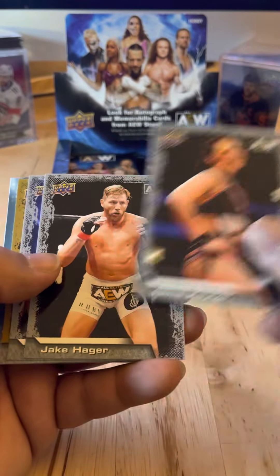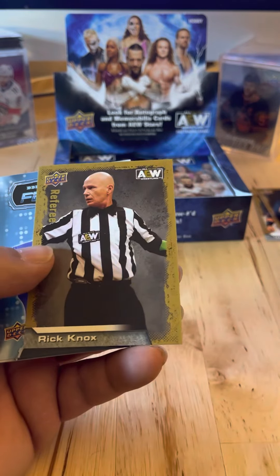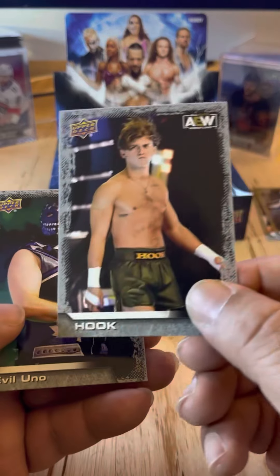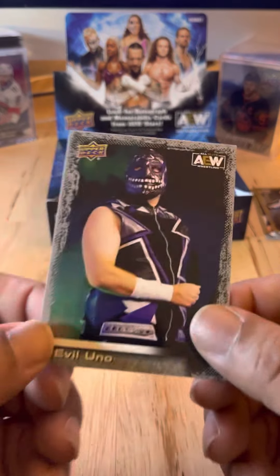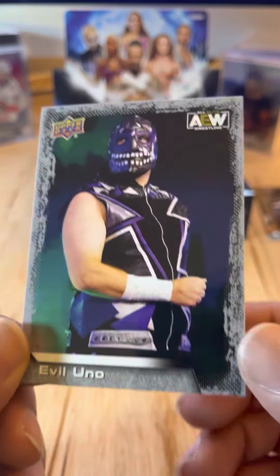Jamie Hayter, Jake Hager, Nyla Rose. Rick Knox with a gold parallel card. Main Features: Mark Henry. Another Main Features: Luchasaurus. Hook — I didn't know there was a Hook card in here! And Evil Uno — very nice.